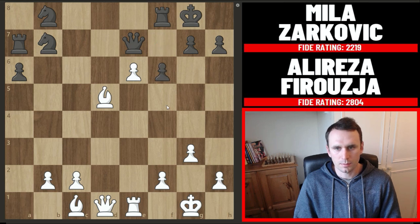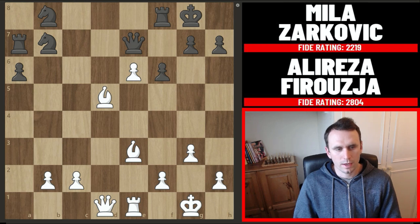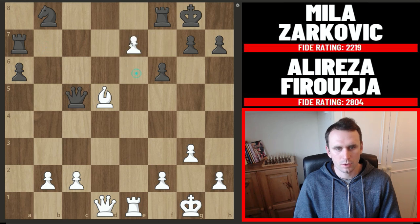If black tries to block that, we go bishop to e3 hitting this rook and there's just no good way to defend. If you try something like knight to c5 we simply take, take, push e7 — there's just too many threats in the position.